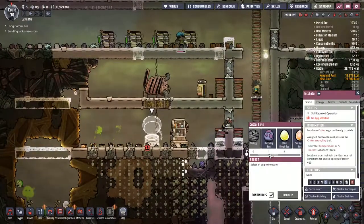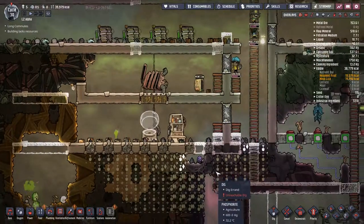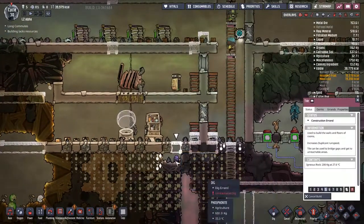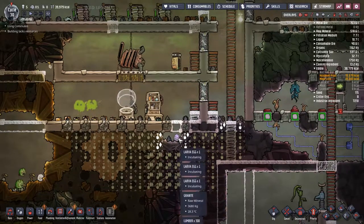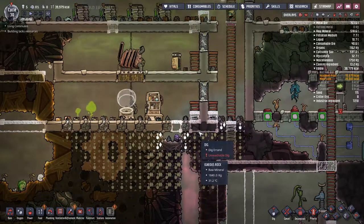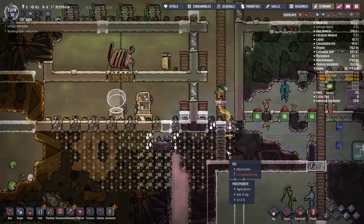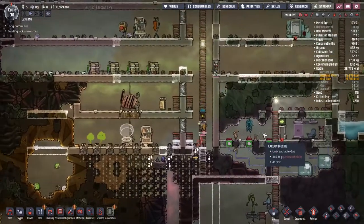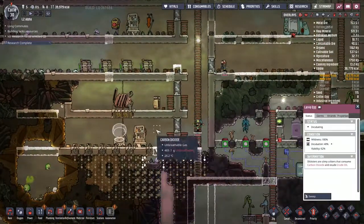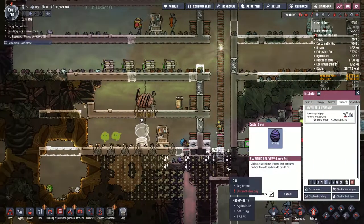Larva egg - continuous incubate, do it. Let's get these guys out of here. I started digging out a little bit of an area around - realised that was dropping the egg down, so I stopped. And now hopefully we can dig in this way and get access to the lava. Luna is currently on it - beautiful. Let's see what happens with this. I'm wondering if we now want to up the priority of this particular tile, maybe not until we actually gain access to where we're trying to go.